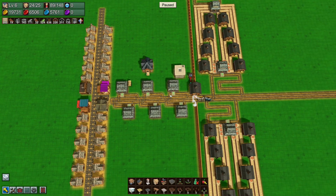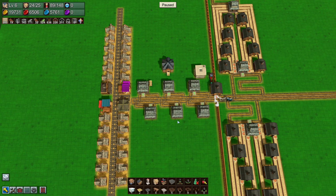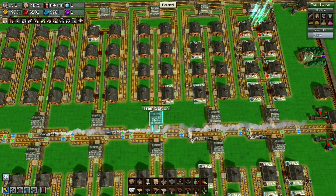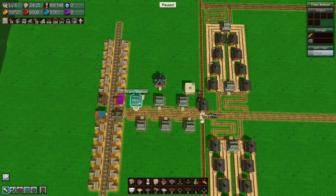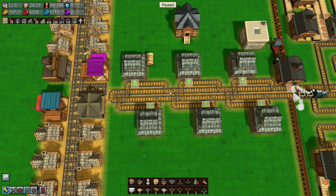The problem is the stuff we're selling is going to be in different categories. For instance, we're selling bread — bread is in number five. There's nothing else in there I want, nothing else I need for building, so that means one train station is going to be full bread and that's it. Not ideal at all. I can't put multiple signals on one light.